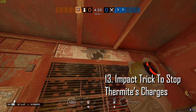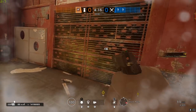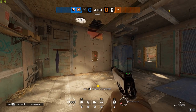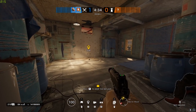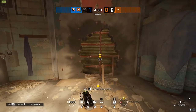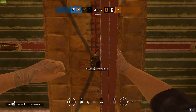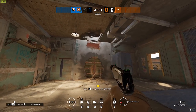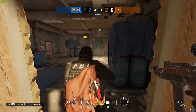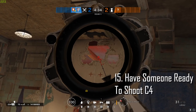Make a hole above a reinforced wall and throw an impact at the ceiling to stop thermite charges. To counter this, use a soft breacher to make a hole to put the thermite charge in, but make sure you're crouched. Sometimes the defenders will throw C4s over the hole — have someone there ready to shoot it.